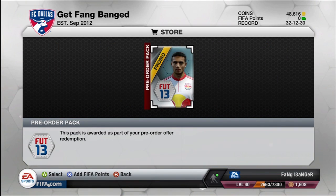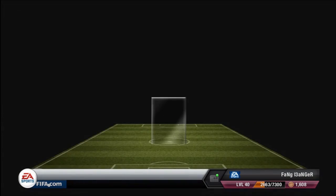Let's hope the GameStop pack is a little bit better. It says pre-order pack — you guys might have pre-ordered from somewhere else so it might be totally different for you, but you'll have the same pack for sure. Looking up here I've got 48,000 coins; I must have sold some people. Might have to build y'all some more teams.